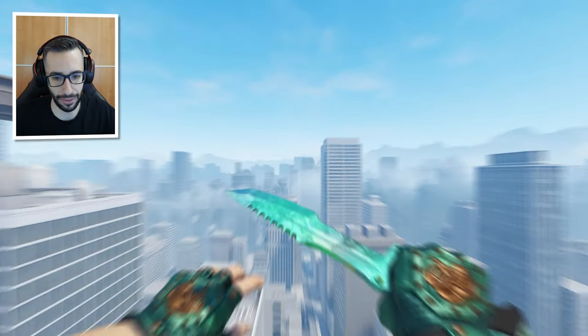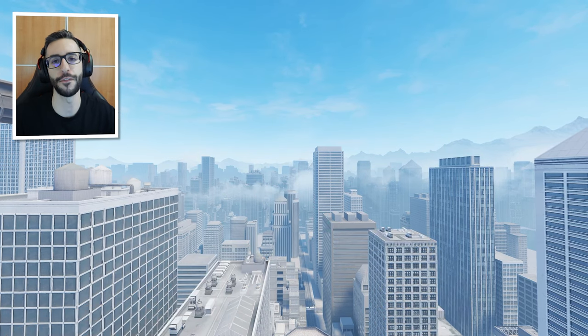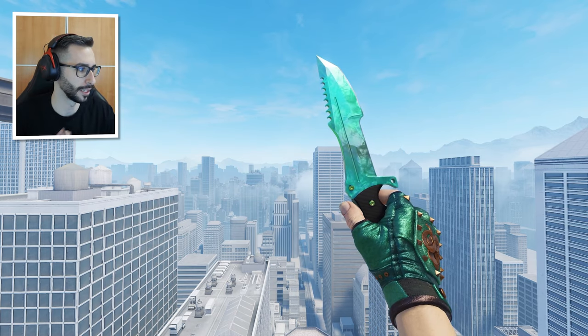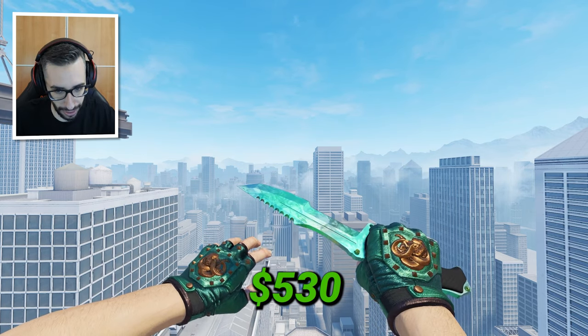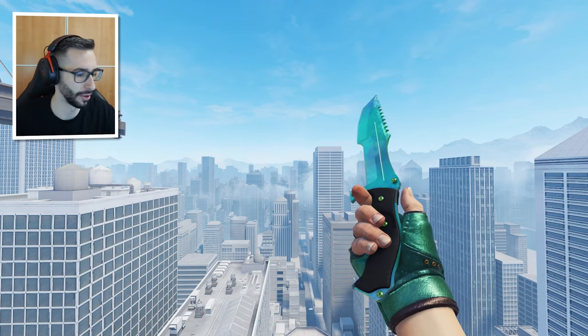Then we have the Huntsman knife — I know it's a knife that many people really like. The Doppler Phase 2, because to get this look it has to be Phase 2, guys and girls. Paired with the Broken Fang Green Fade, which are these gloves here — and it comes to $530. A very, very top price for this combination.